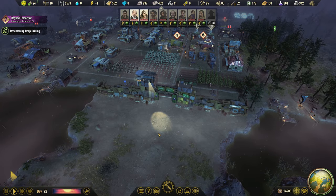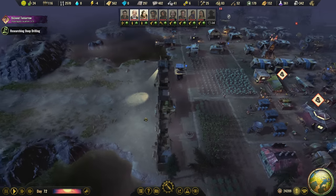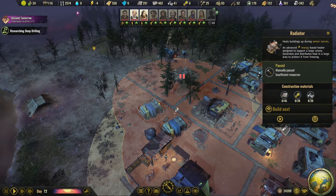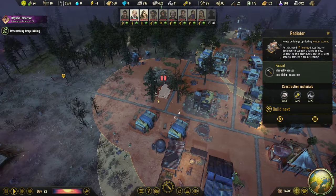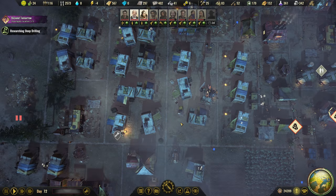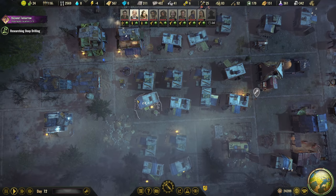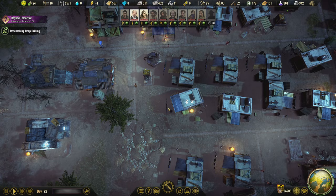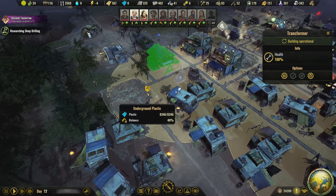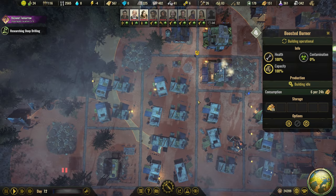We're getting there. We definitely want to start looking at upgrading the gate — it hasn't fallen yet, but I feel like we only probably have one more raid until it does start falling, so we need to deal with that. We definitely have some work on expanding our electricity, but that's what these little gaps are for. The gaps let us add transformers and then radiators later on.